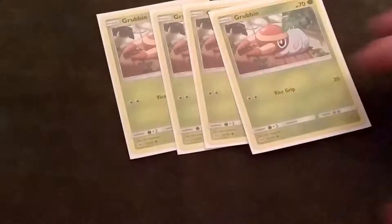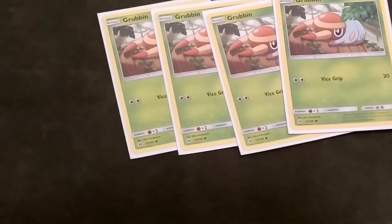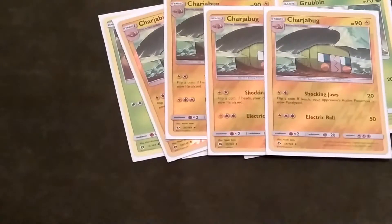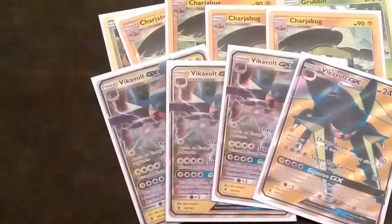I have 1 foil and 3 non-foil — don't kill me too much, Team Freelunch. I play 4 Grubbin because that's the main Pokémon you're sending out if you can. I know these aren't shiny but these are shiny — Charjabug — and then 4 Vikavolt GX.